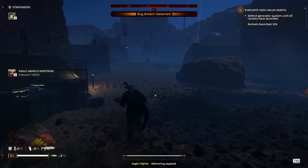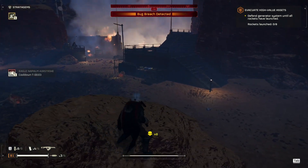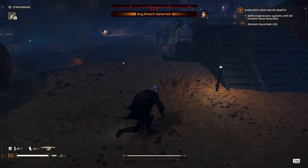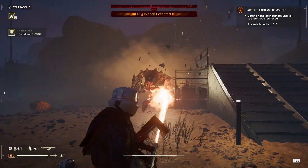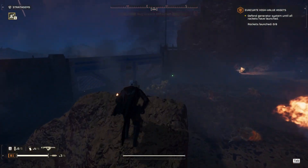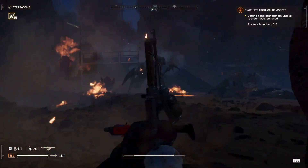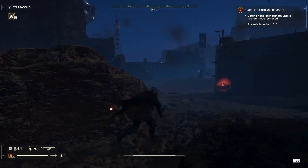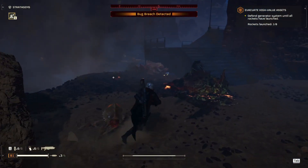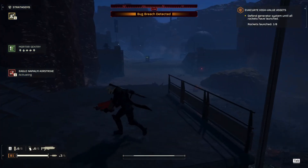I'm tossing the napalm strike in front so the bugs have to walk through it. I need to stay further away because the mortar might end up hitting me. Now that I'm thinking about it, the 380 might not have been a great choice. I think what I should have done was a gas strike so I'd have two different crowd control stratagems to alternate between. Something that doesn't need to be resupplied would have been good. We have to use up all our stratagems before the eagles reset. A laser would have been good here — actually, a laser may not have been good since it would have destroyed our gates.